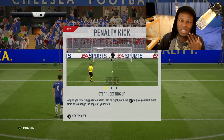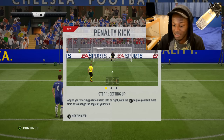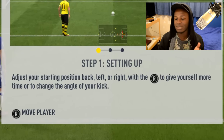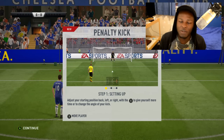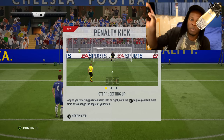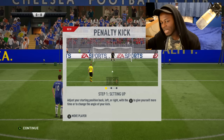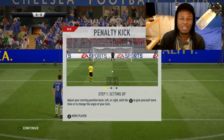If you have not taken penalties in FIFA 17 before, you get a mini tutorial at the start that shows you how to go about things. It says: adjust your starting position back, left, right with the right stick to give yourself more time to change your angle to kick. Basically, using the right stick — I'm using an Xbox controller, on PS it's the right stick on the PS — you move that button and it will change the positioning of your player. It can move to the side, to the right — pretty much wherever you want before he gets ready for the run-up to take the penalty.